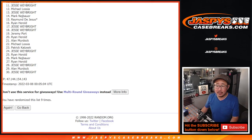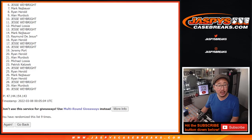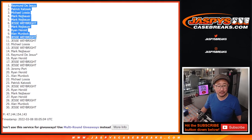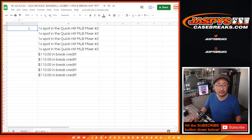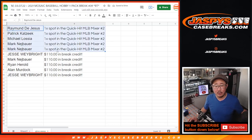Top 10, congrats to you. The first 5 right here will get break credit — Jesse, Alan, Ryan, Mark, and Jesse. You'll get $110 of break credit going your way. Jesse, I'm going to put yours as one break credit code for $220. Top 5, you're in the mixer — Mark, Mark, Michael, Patrick, and Raymond. So top 5 baseball mixer; next 5 break credit. Ryan, at least you got $110 going back your way. Thanks everybody, congrats to the top 10 once again. I'm Joe for jazbeescasebreaks.com, and I'll see you in the next video for the break. Bye-bye.